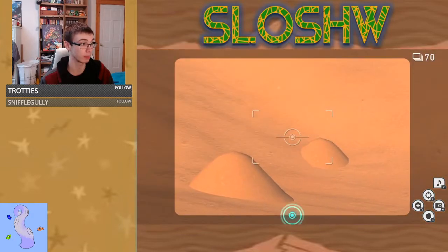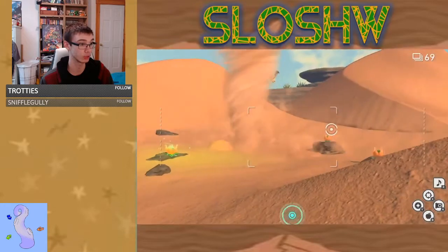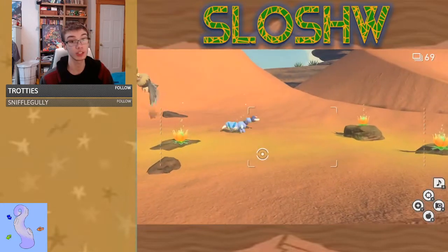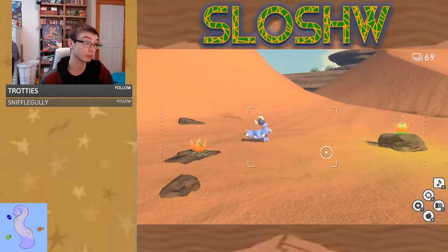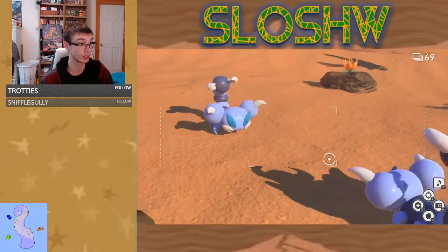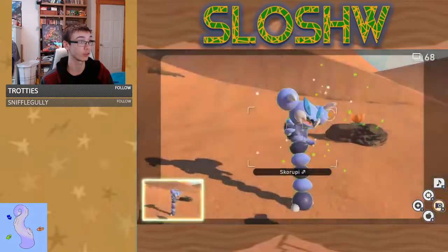Now we're going to get Mandibuzz. That Mandibuzz is going to fly right in the center of our camera if we look over by that dune, and we're going to get that picture. Then we're going to orb these Crystablooms. This Skwovet is going to walk over to the Skwovet that we just saved from the Dust Devil. We're going to orb them both and take a picture for a four-star picture.